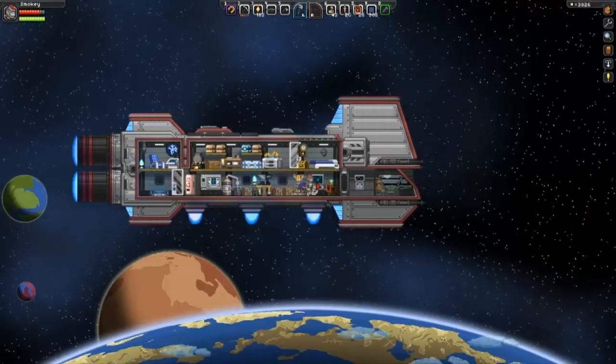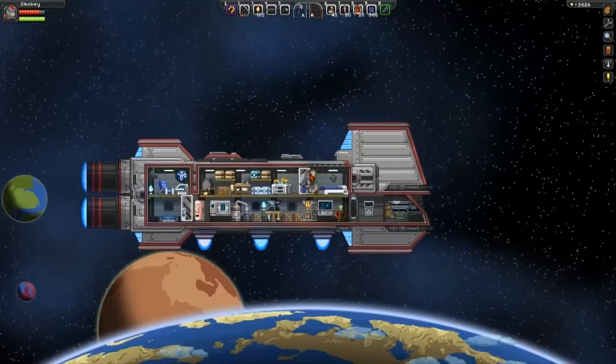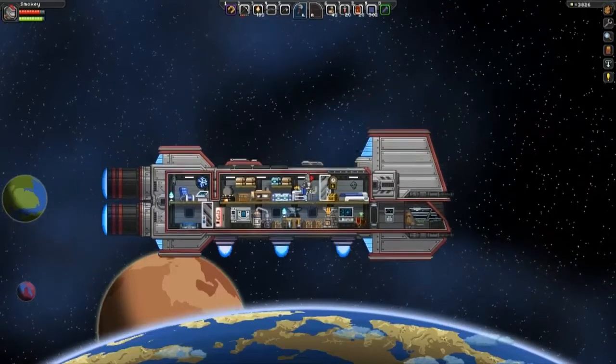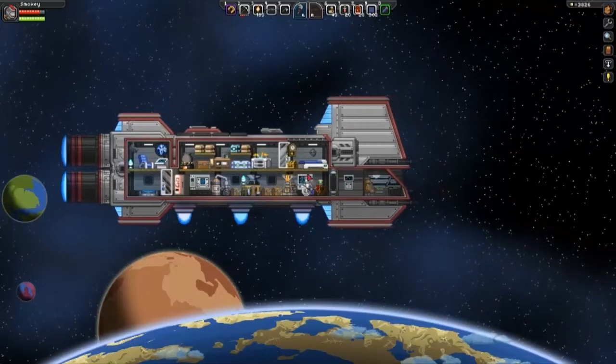The other was an underground base with tech in it, which was actually double jump, as you can see here — which was very cool. But anyway, let's go ahead and get started here.